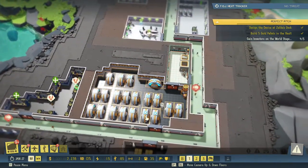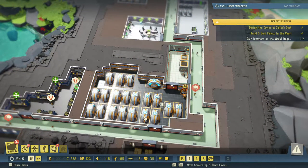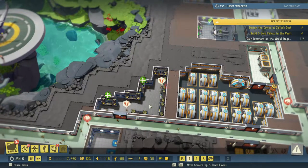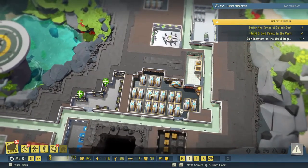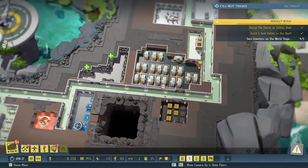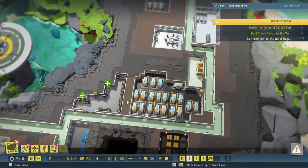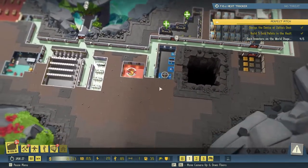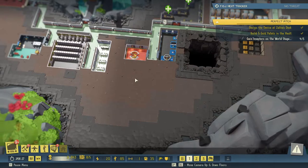We are running low on power though. I think we'll upgrade the power room here, dig in there and maybe combine these two rooms into one because we have plenty of space for training over here. Those are being moved — good.